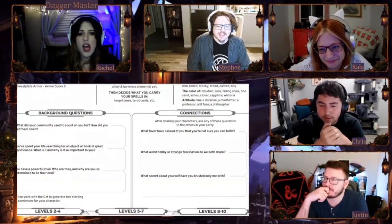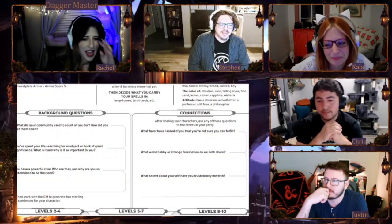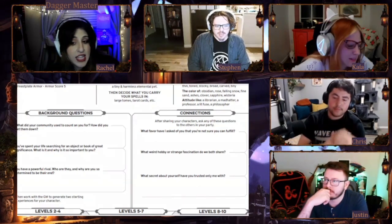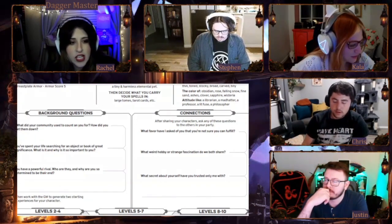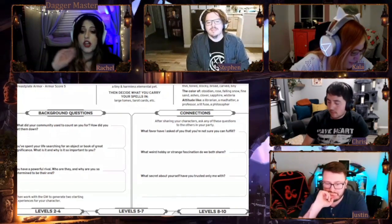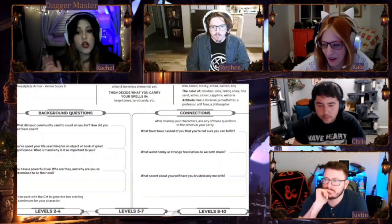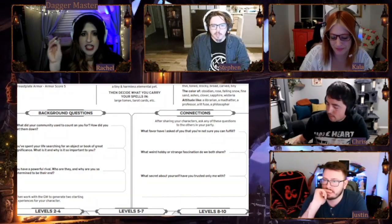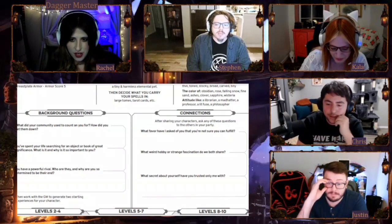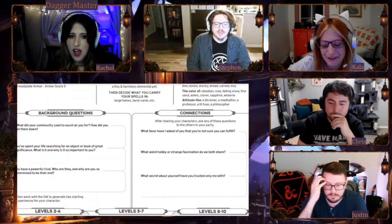I'll let you help and roll the d6 for advantage. What Ribbit does is a slow blink — one eye closes, the other opens — and then she hits him in one eye with her tongue. Fantastic, I love it! I'm going to put this DC at 14 — dismantling the patriarchy is tough. This is going to be a presence check since she's using a charming maneuver. Add your presence modifier and your experience. Steven, you roll the d6.